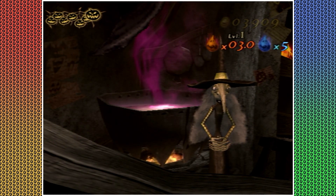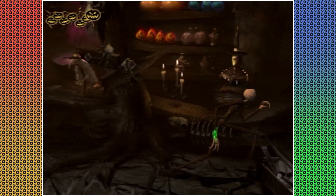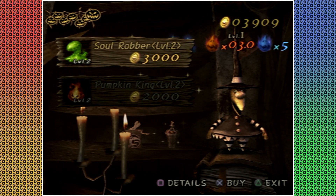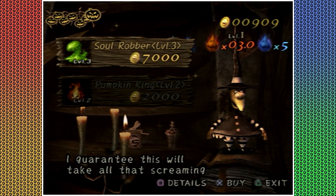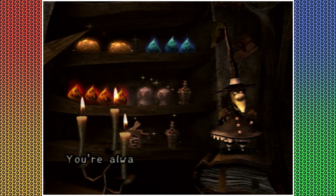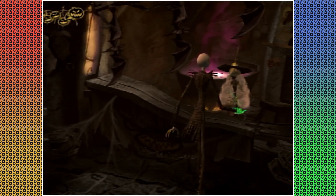I can actually just upgrade one of the things now. I'll probably upgrade soul robber — that's the one you use all the time. Wow, yeah, it ain't gonna be cheap. Nope, and I don't have enough for pumpkin king level two, so that's probably why you had that area in Dr. Finkelstein's lab.